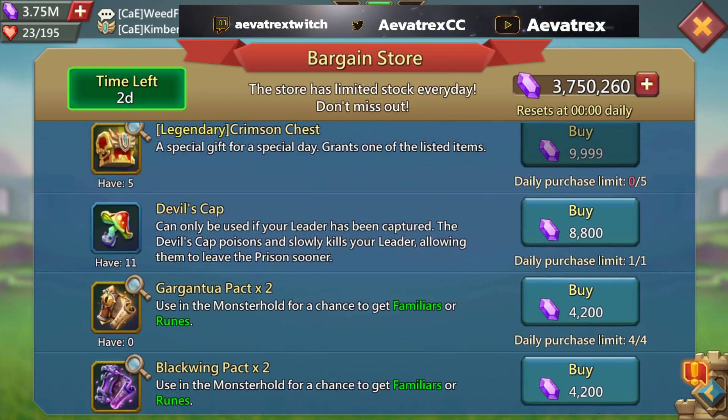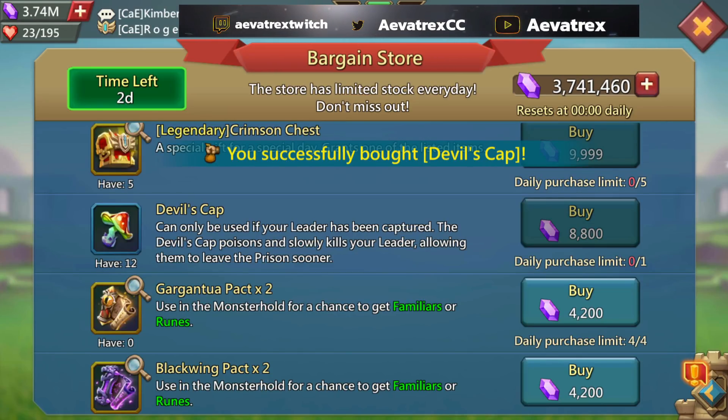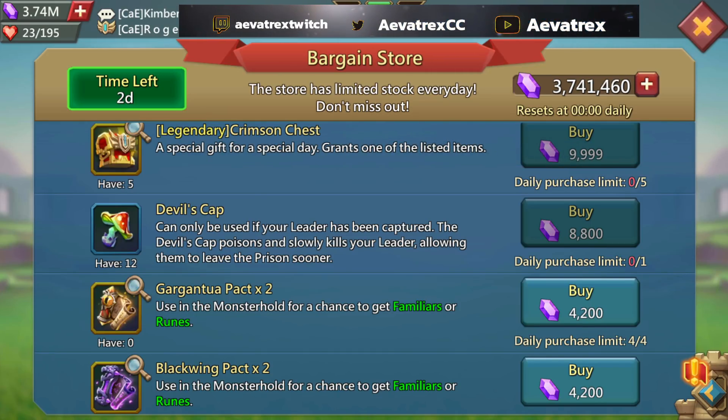Then of course we have the Devil's Cap. I have 11, and one costs almost 9,000 gems. I don't need it because if I do have to use a Devil's Cap I only really need one. But because I have a decent amount of gems and I'll need it in the future regardless, I might as well buy it. If you're not capped often or don't need a bunch of rallies, I'd probably pass on this one.